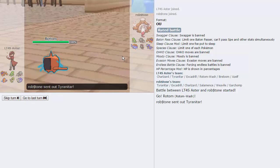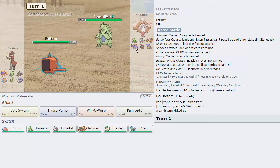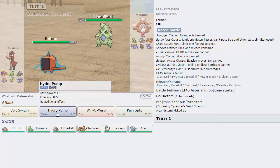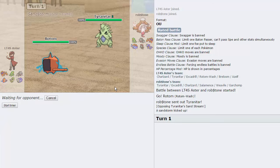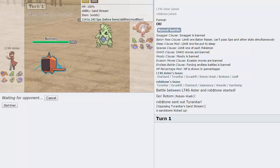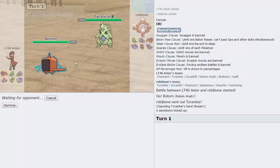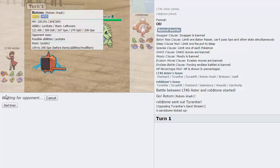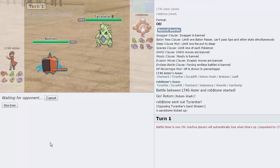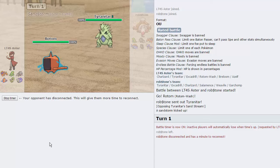He leads with Titar which is really nice. I think a Hydro Pump on turn one is my best play in case he switches into Charizard, which is very possible, since I could just wisp him. We'll also get to see what kind of Titar this is - normally banded doesn't run max speed so we have a potential at outspeeding it. I'm gonna open my damage calculator and start the timer because it's taken quite a while.